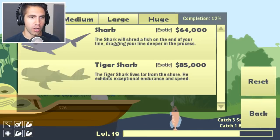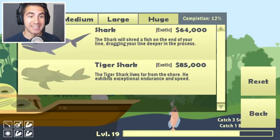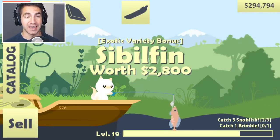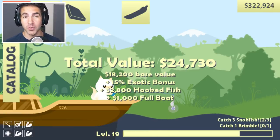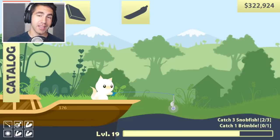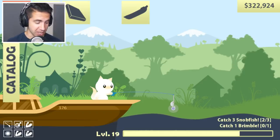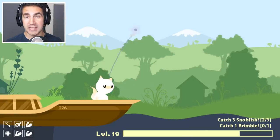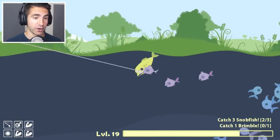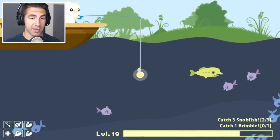Look at this catalog. There's a shark, there's the tiger shark. The shark is worth 64,000 and the tiger shark is worth 85,000. I've been playing off camera — we're almost at $300,000. Actually just like that, we're at $322,000. We're gonna upgrade our equipment today, maybe get a new bow. I need your help to get this tiger shark. Let's see if we can get to 5,000 likes on this video. Last video had 3,000 — I appreciate every single like, but I know you can blow that out of the water. No pun intended.